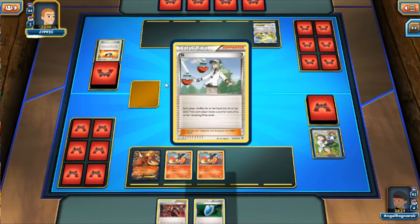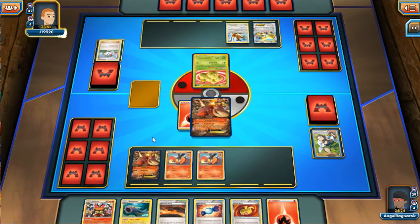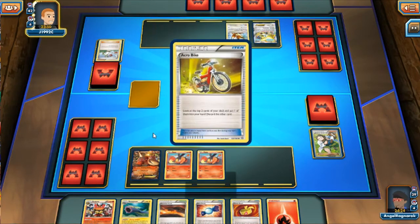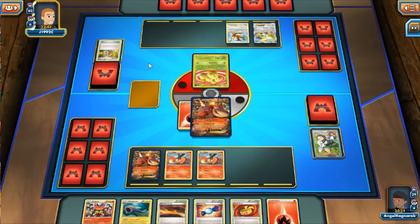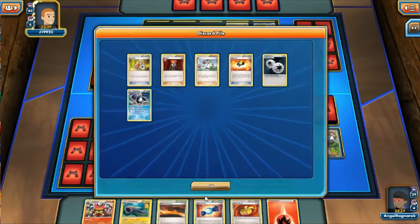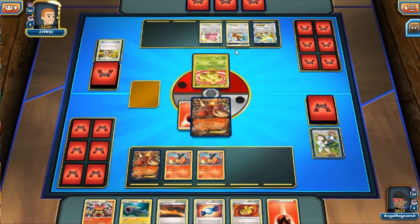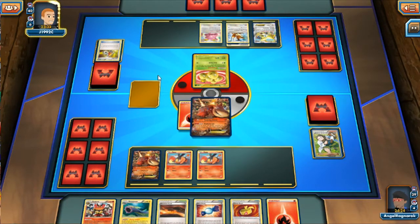I did get an Emboar and the Rare Candy which is great. I do have the Scorched Earth and a fire energy. I do have Electross in my hand which is a bummer since I don't have Tynamo yet, but that's completely fine. My opponent puts down an Eevee and he does have a Vaporeon — and I also spot Ditto, so I'm guessing this is a Vaporeon/Flareon deck.